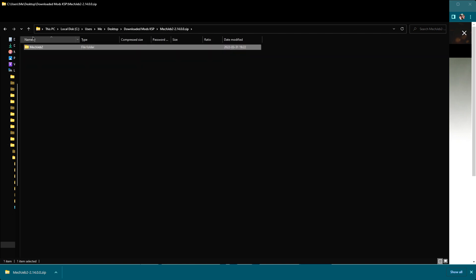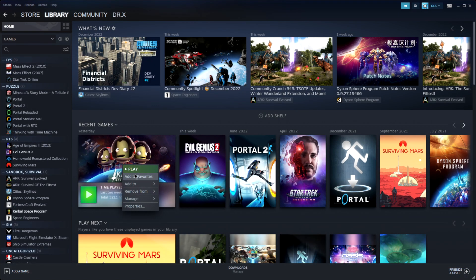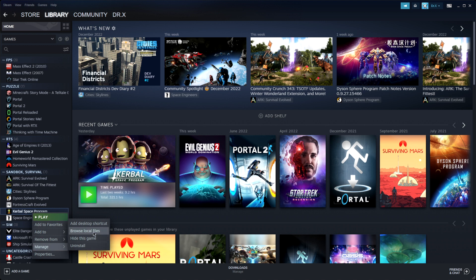We don't even need to move these items. We just need to move this folder right here. Now, in Steam, you can have two places. You go to Manage, and you go to Browse For Files. Or, you can right-click on the game in your list on the side and do the same thing — Manage, Browse Files.